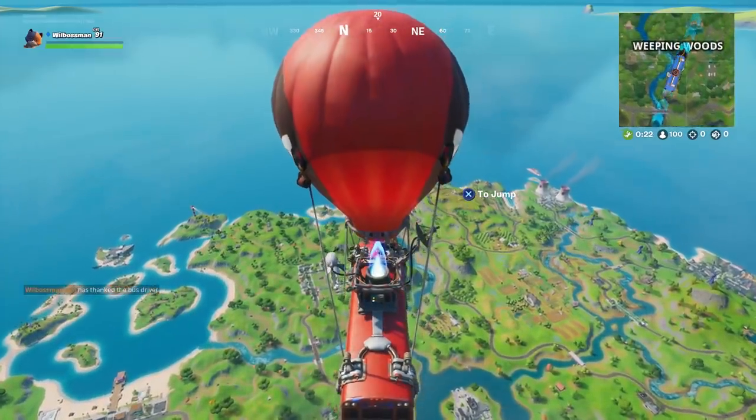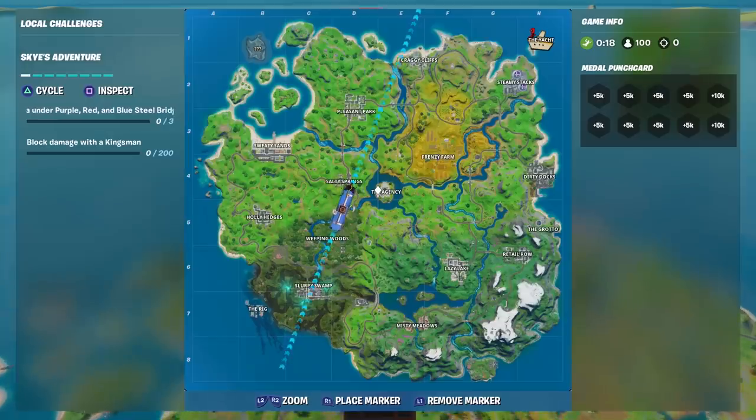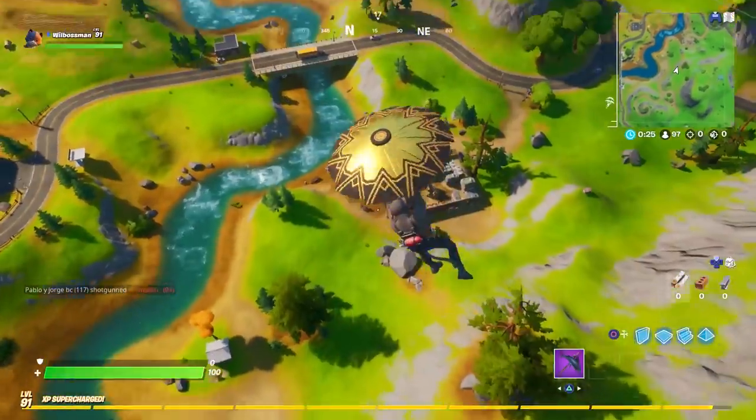To search for the Golden Llama between a junkyard, gas station, and an RV campsite, you naturally need to know where those three locations are. Helpfully, they're all pretty close together and can be found in the middle of Frenzy Farm, Steamy Stacks, and Dirty Docks.